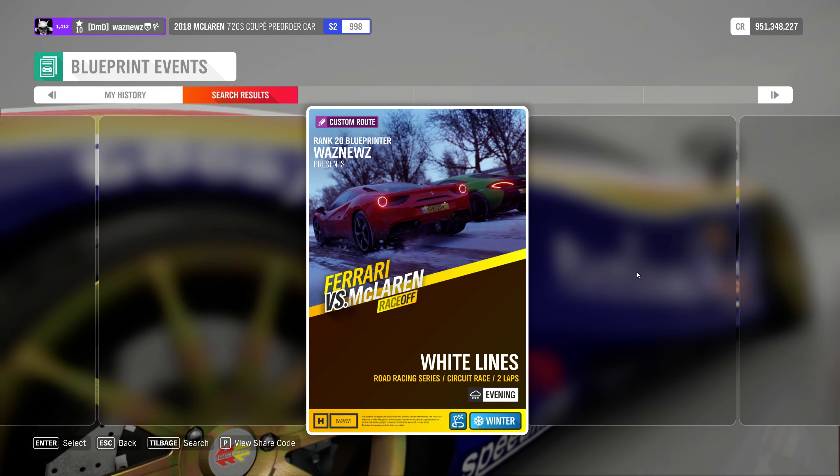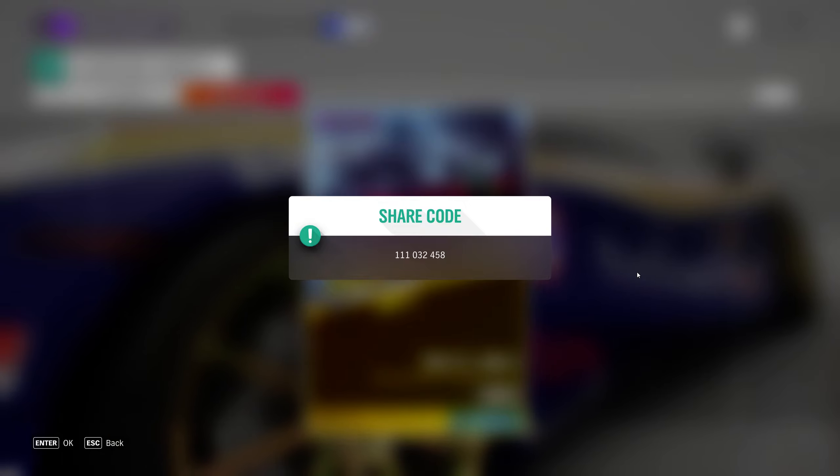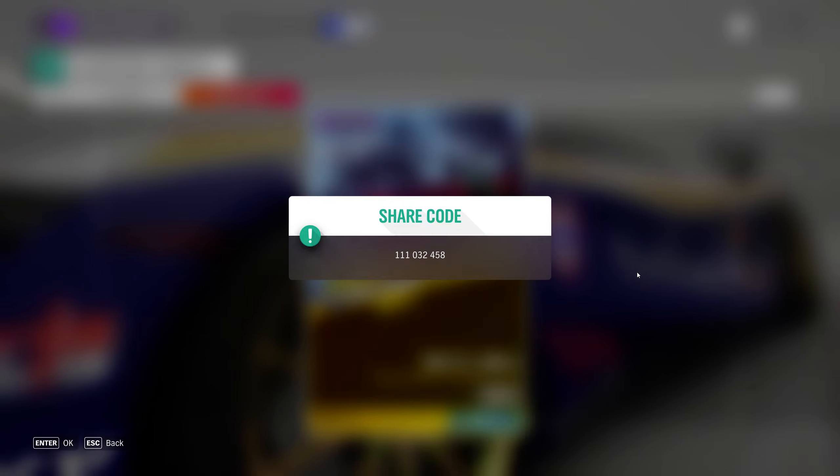So here we are. The title is 'White Lines' — which I'm probably gonna get banned for — because it's two words. It's a road racing circuit, open class, Ferrari versus McLaren, winter evening, heavy snow. We've been here before. It's two laps, 16.1 kilometers per lap, 32.2 kilometers total.